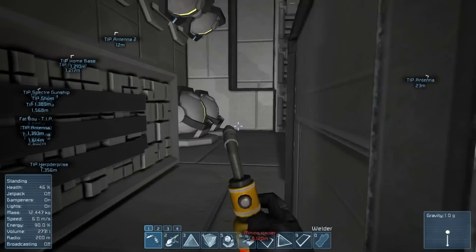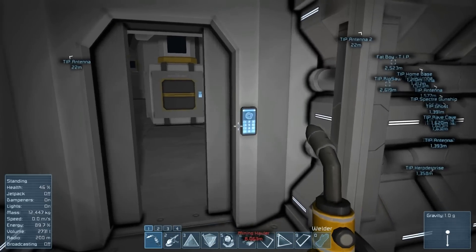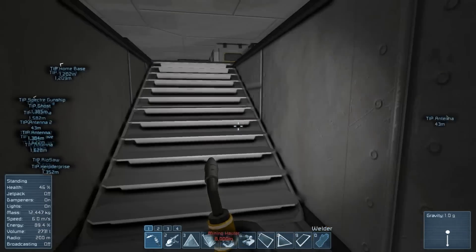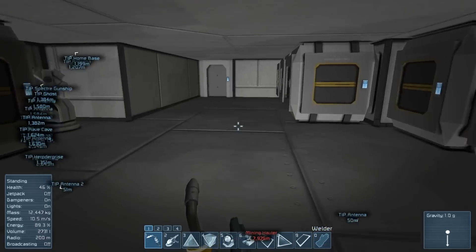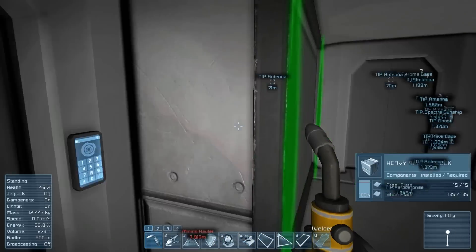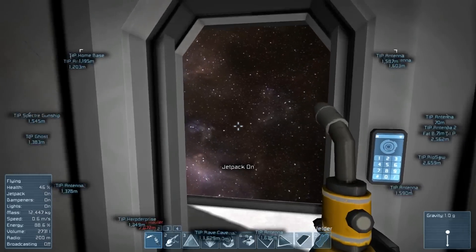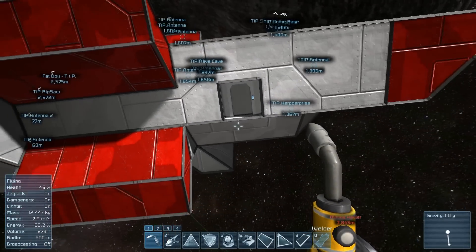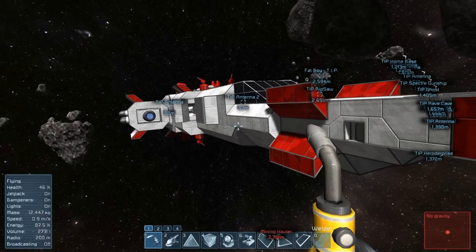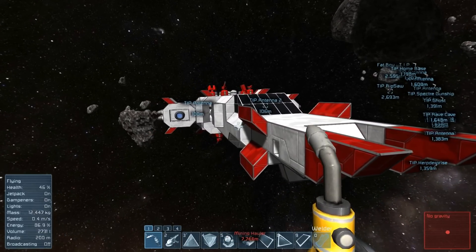There's still a lot to do — adding lighting, installing remote control blocks, cameras, sensors, and finishing the drones. We also need interior turrets to protect the drone bay. That's the ship so far, plus continuing work on finishing the Herpter Prize. Next episode we'll finish the doors on the Herpter Prize and maybe do more work on this ship, which is still unnamed — so feel free to give us some name suggestions for this little exploration ship. Thanks for watching, see you next time!